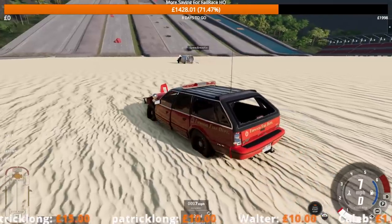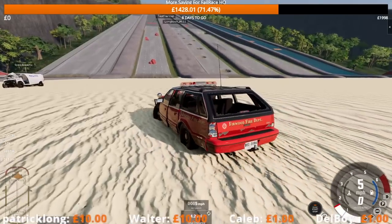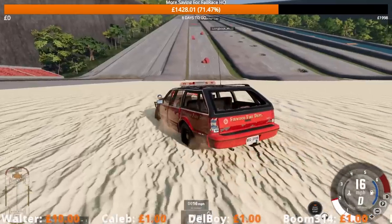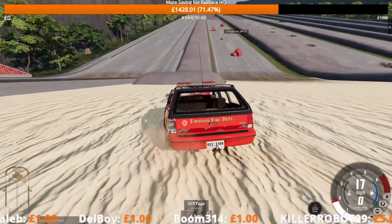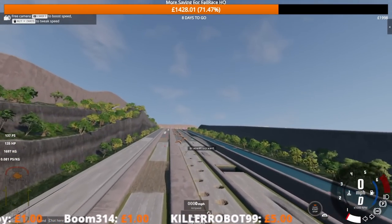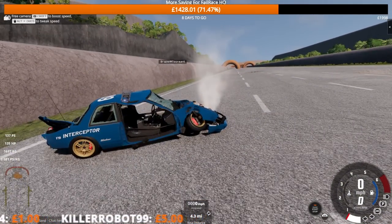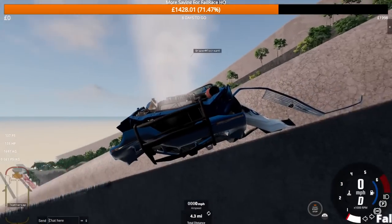That's probably one of the closest finishes we have had in one of these. Longbow with an absolutely huge shunt — but it looks like they're going to make it. Amy also visited a wall at some point early on. Longbow is across the line. Is the contract complete? Well, Brazen is very much out. It wasn't really my fault — we did crash into Brazen, and then a little while later Brazen had their own accident. I don't know whether that counts, but there we go.